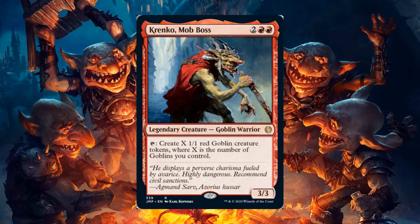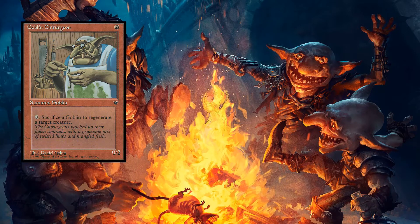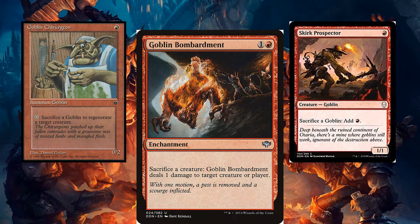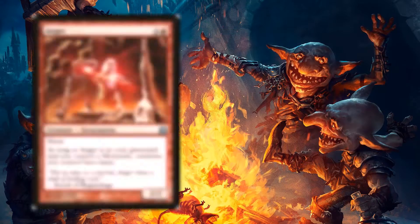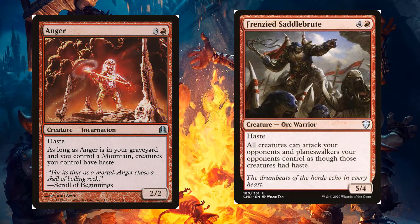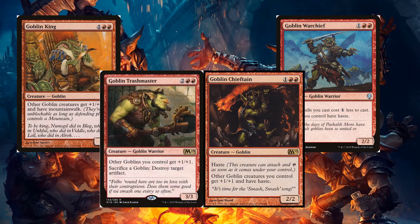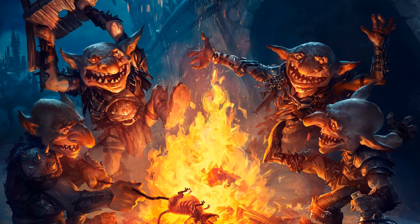We can use Krenko, Mob Boss to make more. We can use Goblin Chirurgeon, Skirk Prospector, and Goblin Bombardment for more value by sacrificing them. We can use Anger and Frenzied Saddlebrute to give them haste. Goblin Assassin will wipe opposing fields, and the many goblin lords will make them bigger.